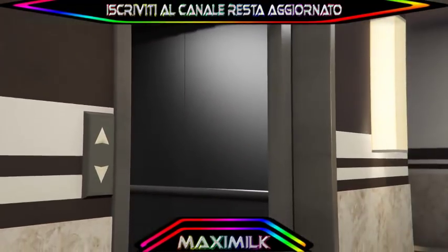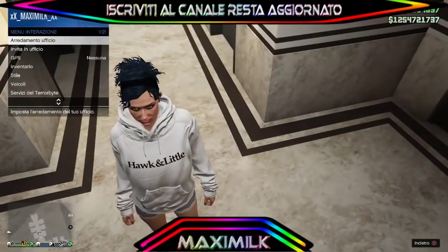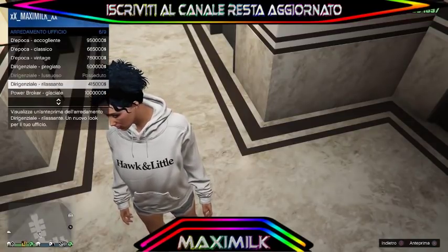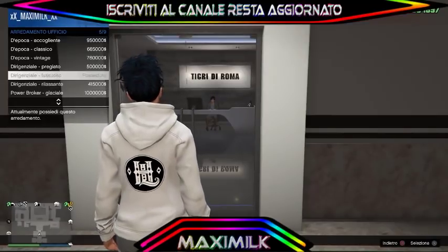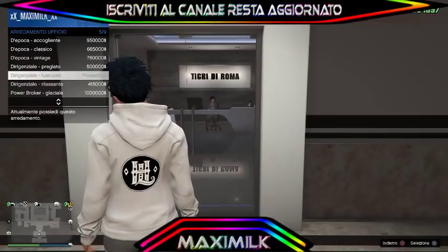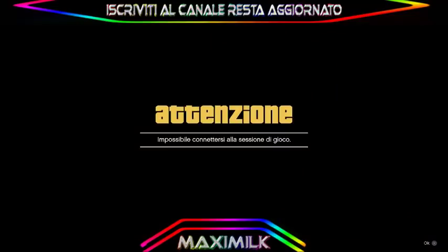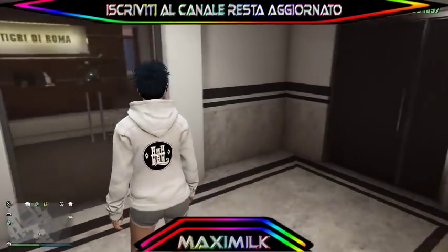Una volta entrati nel nostro ufficio Maze Bank, dobbiamo andare su 'stile arredamento'. Io qui la prima volta ho fallito, però ho fatto il video tutto d'un fiato e vi faccio vedere anche il fallimento. Ci mettiamo posizionati su un altro stile, lo selezioniamo, poi torniamo al nostro stile e facciamo un 'partecipa a sessione'. Qui non mi è riuscito, quindi lo andrò a rifare.